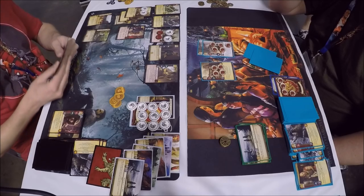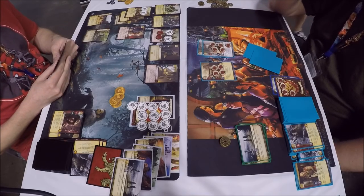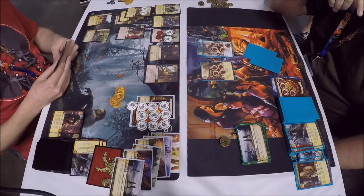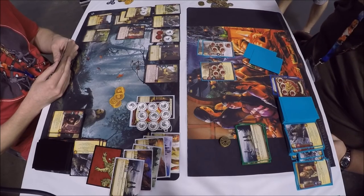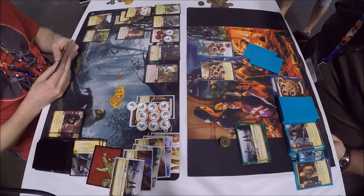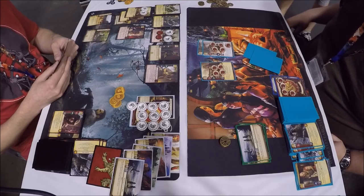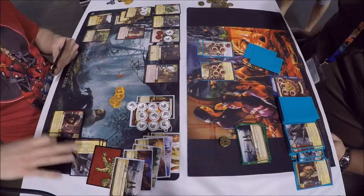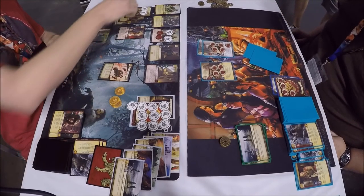The big Targaryen loyalist character is put into play on the Lannister Dragon side. The Lannister Wolf player decided not to marshal anything on four gold. He got lucky and drew another Hound but doesn't want to put him in play to get chomped by Ilyn Payne.